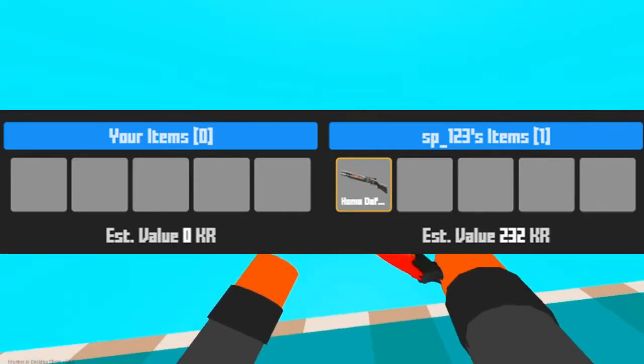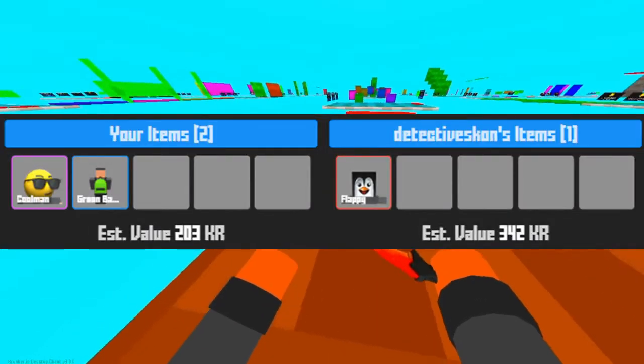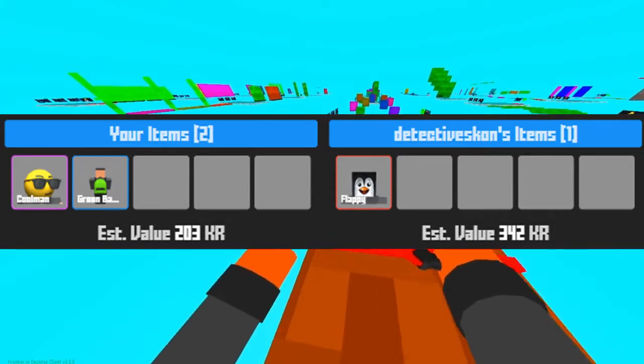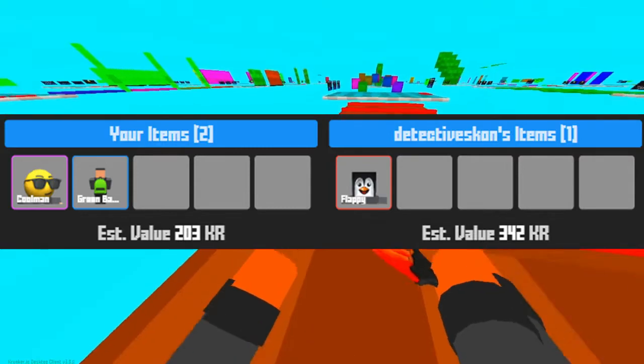Next up is a free legendary shotgun from SP_123 called the Home Defender — I really do appreciate the free items. Detective Scone is here yet again, trading for my Cool Man and a Blue Backpack item. It's a pretty good deal, should be around 250 KR all in total for this flappy face item.